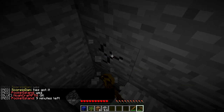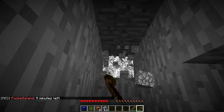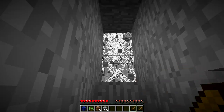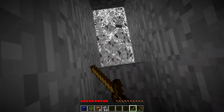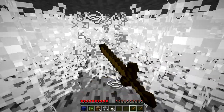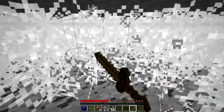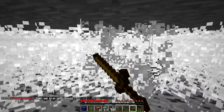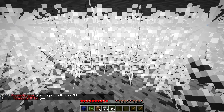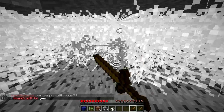What can you take from this chest? You can take anything from your chest. There's a bunch of cobwebs. I found a bunch of cobwebs. I'm going to take all these out and make a bunch of bows. Okay, I'm at the cobwebs right now, getting a lot. Make sure I got silk touch. Can we PvP with bows?